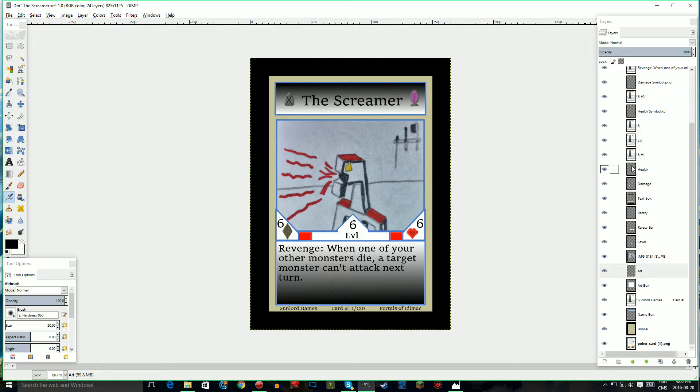The Screamer is a level 6, 6 attack, 6 health — same stat line. With Revenge now, when one of your other monsters die, a target monster can't attack next turn. So every time one of your monsters dies, a target monster can't attack next turn. You could kill off some of your creatures and completely stall out the enemy's board while you have a really strong creature out, which is a pretty good move. I realize now that this is kind of powerful, and I should probably tone it down a little bit — either that, or tone up the other dimensions. But I'll have to test it through playtesting.